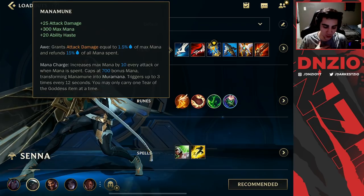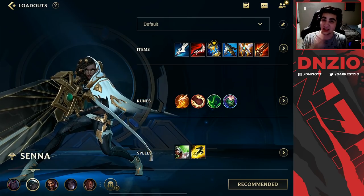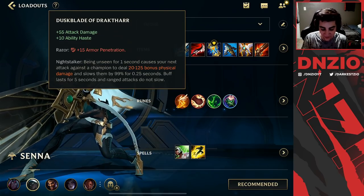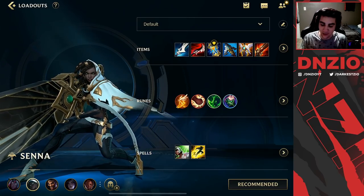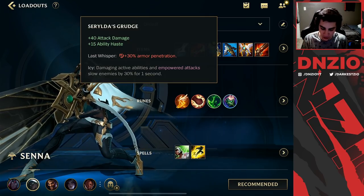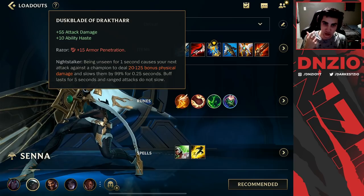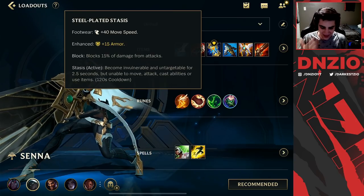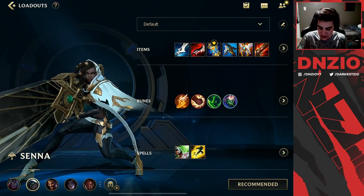I like going Manamune, getting the Serrated Dirk, building into the Grudge, then finishing the Duskblade. When you do this you do so much damage — you want to get the Grudge kind of early but still want that Serrated Dirk first. Guardian Angel and Stasis are items to keep you alive throughout team fights since you're very squishy.